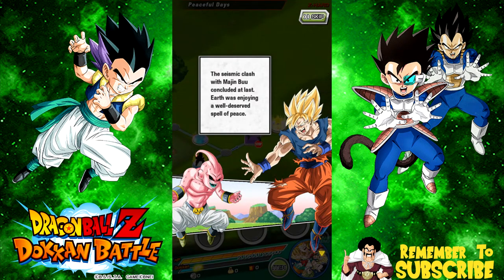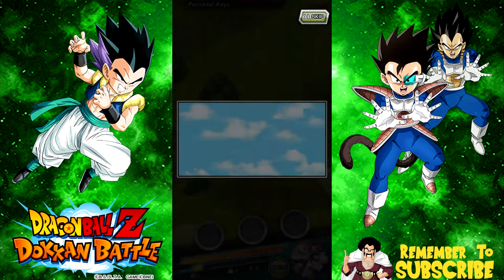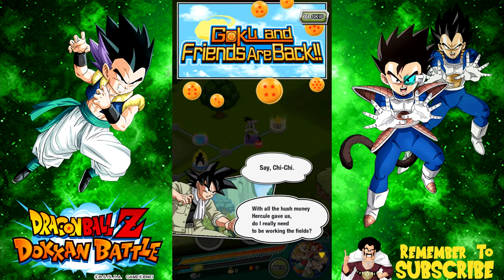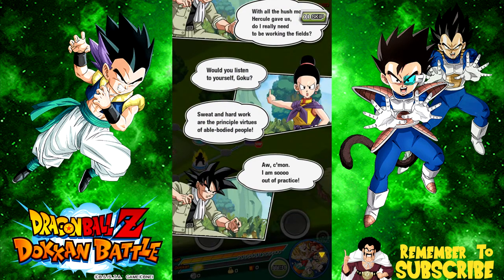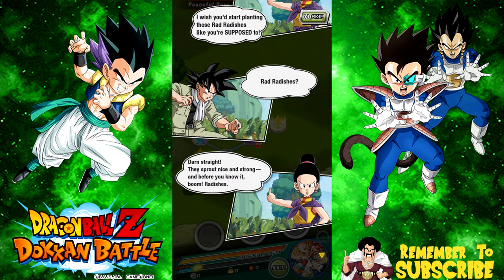The story begins: the seismic clash with Majin Buu concluded at last and Earth enjoyed a well-deserved period of peace. Two years elapsed. Then Chi-Chi says to Goku, 'With all the hush money Hercule gave us, do I really need to be working in the field?' Goku replies: 'Sweat and hard work are the principal virtues of able-bodied people. I wish I could train.' Chi-Chi tells him to start planting those radishes — they sprout nice and strong.